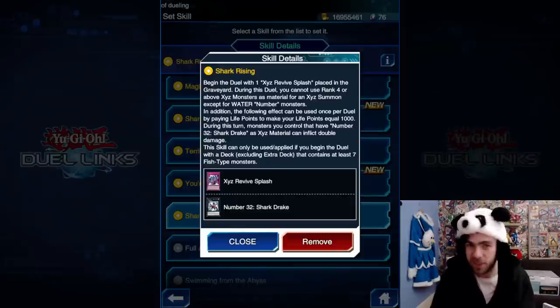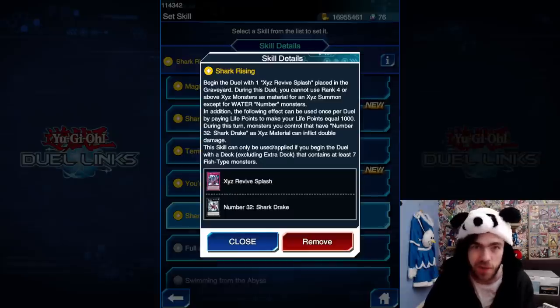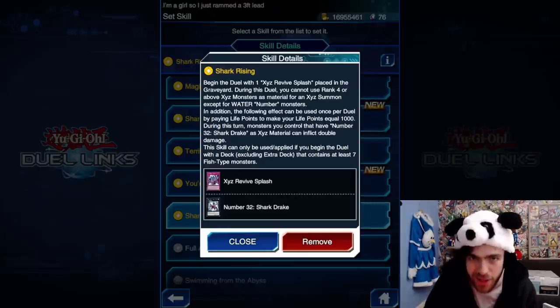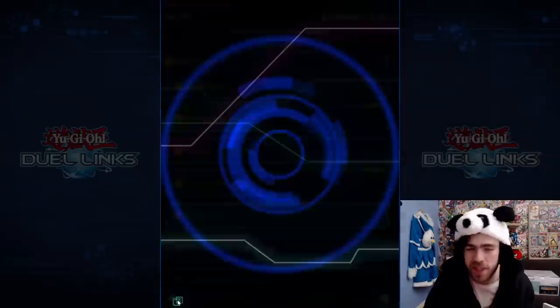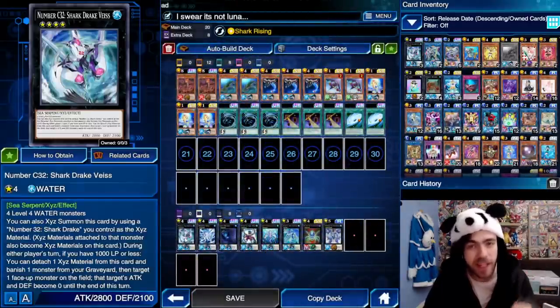Then we have the second part of the skill, which can be used once per duel by paying life points to make your life points equal to 1000 — obviously the number required to activate Weiss's effect. During this turn, monsters you control that have Number 32 Shark Drake as Exceeded material can inflict double damage. So obviously, 2800 attack, your opponent has 0 attack on their monster, and they're getting OTK'd.